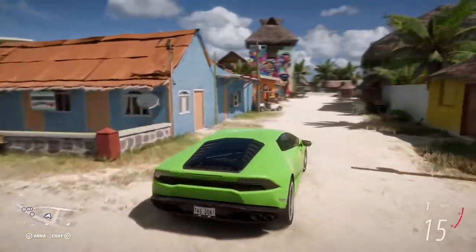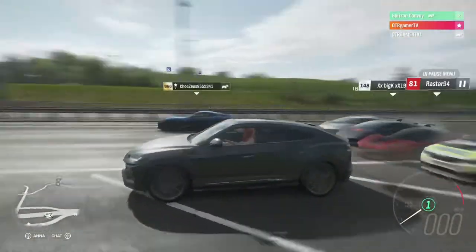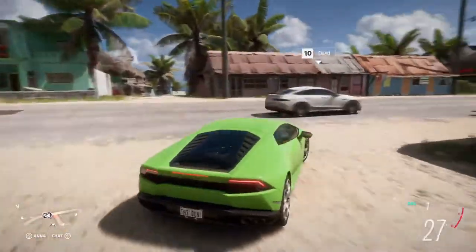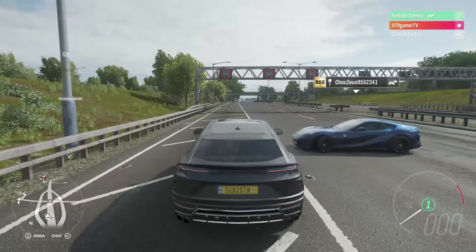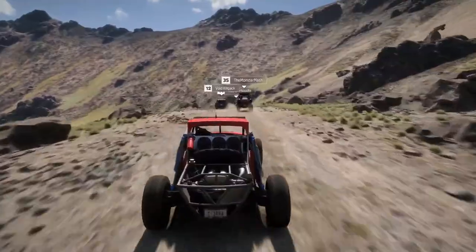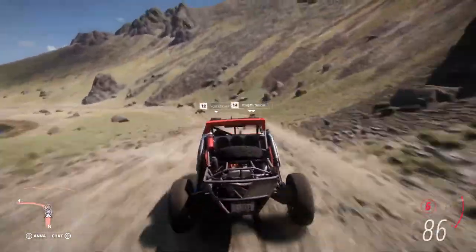First of all I want to talk about is brake calipers. I don't know if you can see my brake calipers on my car — they're black. In Forza Horizon 4 you just get generic colours, but in Forza Horizon 5 you will be able to pick and choose any colour you want. Correct me if I'm wrong, but that's never been in Forza Horizon as far as I know.